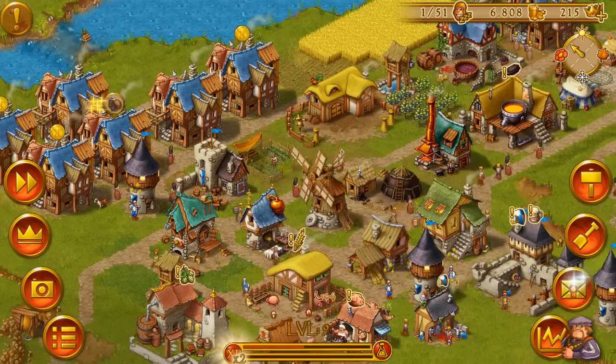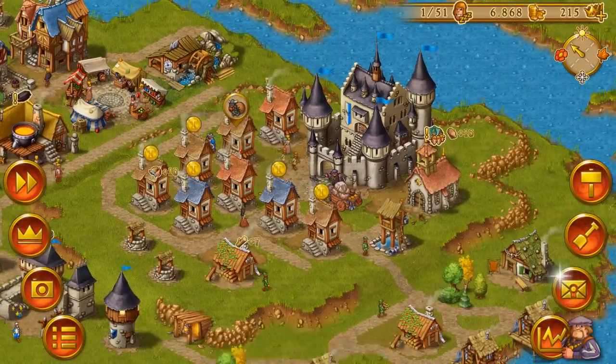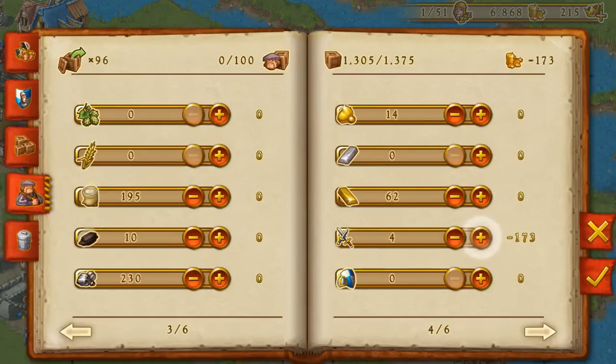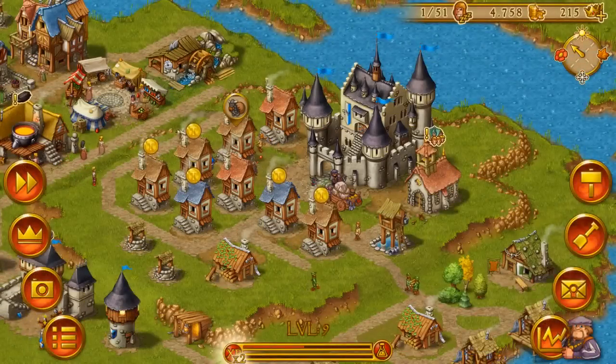We'll just produce some more goods and weapons. Still zero brew, weapons, and armor. Maybe it's a good idea to visit the marketplace and buy some stuff — how about 20 weapons, 20 armor, some more sausages, and a little bit more brew. And while we're here, we can sell something we've overproduced, like those gold bars and a little bit more ore. All right, now we are set.